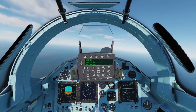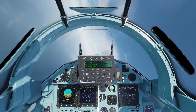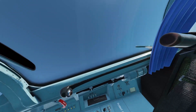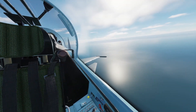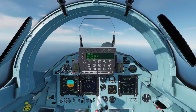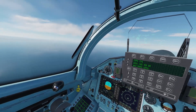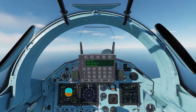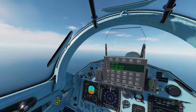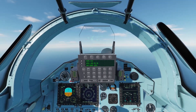So there you have it — how to use the KH-31A's and the KH-35s. Remember, if you want to use the KH-35s, bring the pod with you. For the KH-31A's, you don't need a pod — you can carry about five or six of them. Start sinking ships! I'll see you guys in the next video, and happy flying.